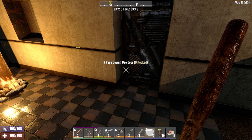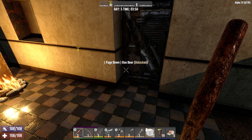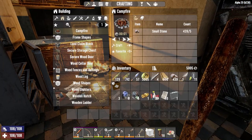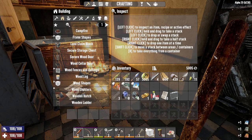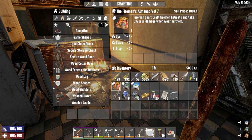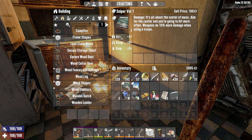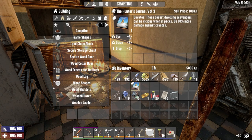Welcome back to the channel, another episode of my Concrete Jungle series. It is the morning of Day 5, we are still in Rekt's town in the desert. Made some water last night, got my inventory sorted. We have some stuff we want to sell to Rekt today. Opening these three books now: craft fireman's helmet and take less damage while wearing it, weapons do 10% more damage when using a scope, and do more damage against coyotes.